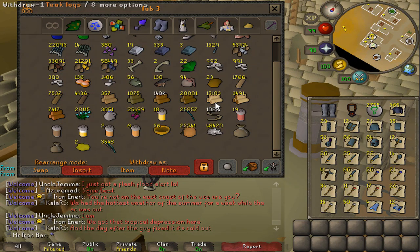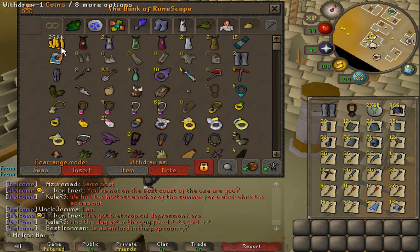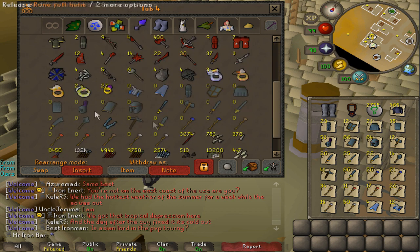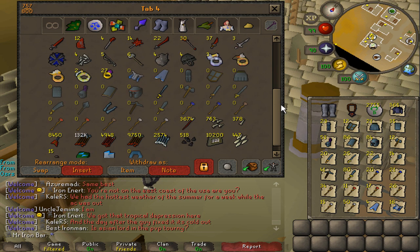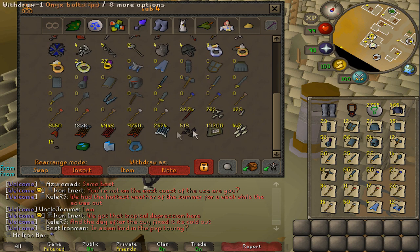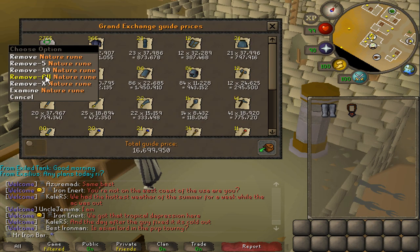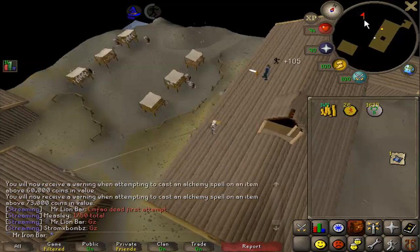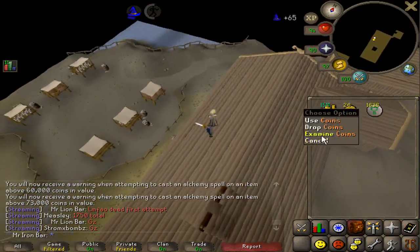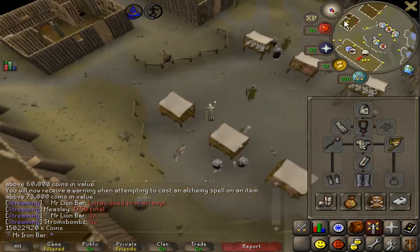I still have a lot of construction logs that have yet to be planked: 15k teaks and 3.5k mahogany. I plan to plank those off today, but I do need more money because I only have 3M left after doing a lot of construction. I grabbed all my little bits and pieces of alchables. I'm going to do some alching to get some money. I still have a lot more money left in alchs — this should be enough for all the planking needs. I have about 16M of alchs to get rid of, so that's quite a bit of money. Got to 15M — the price check was about 1M off relative to the high alch check.